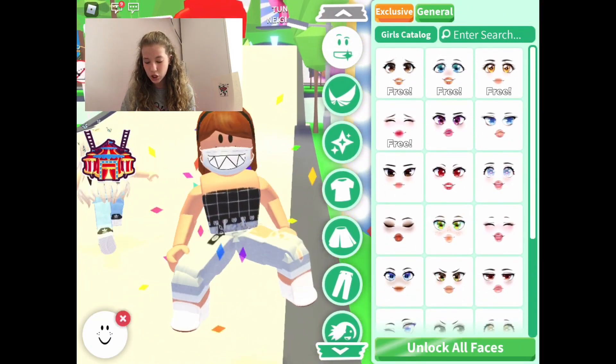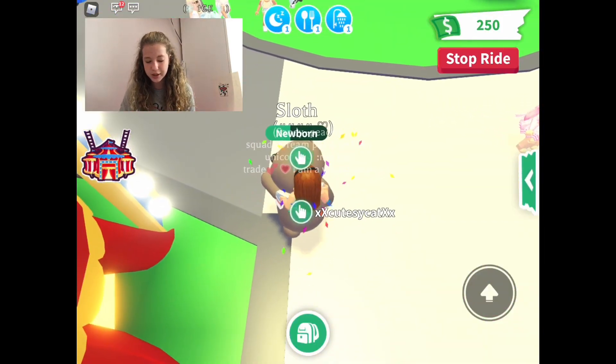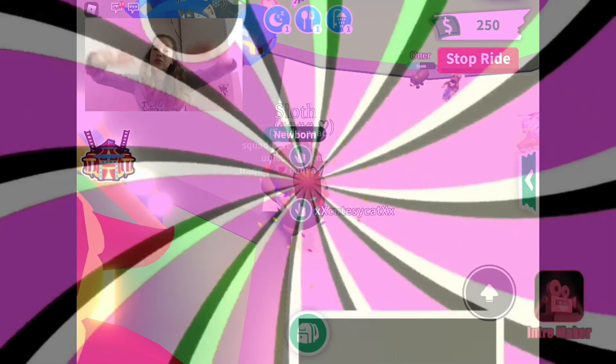The last item is the Premium Faces. You can change your avatar's face to some really cute options — there are loads to choose from. It's 199 Robux and it's adorable.